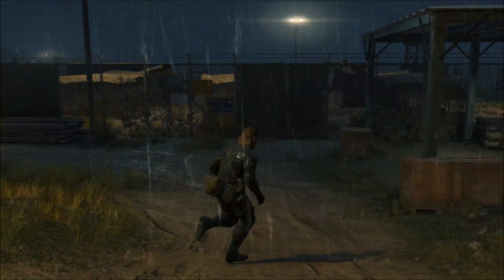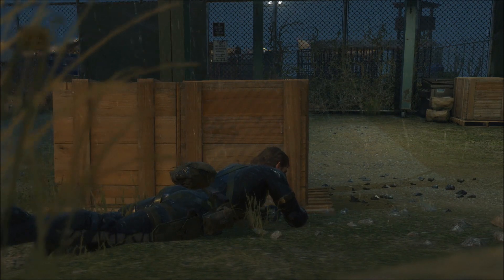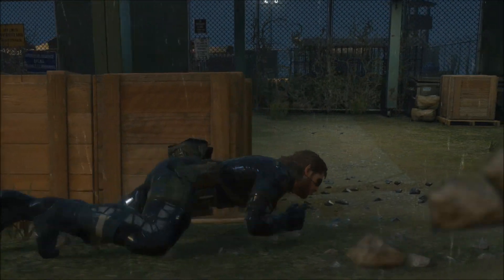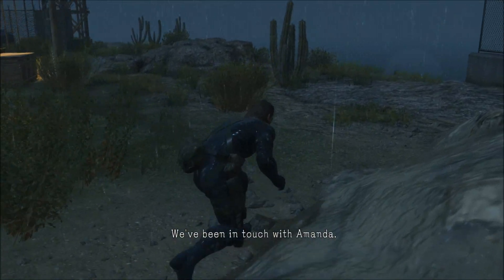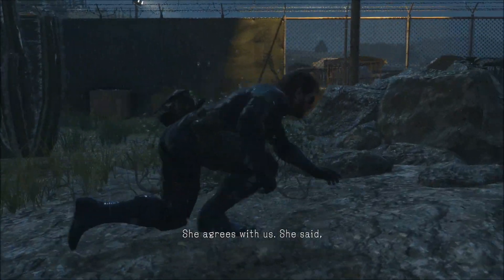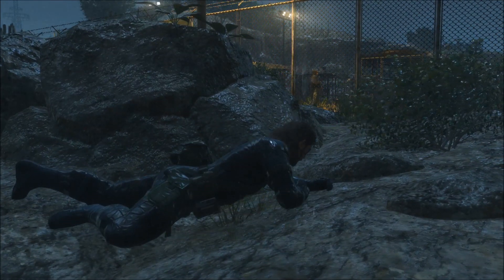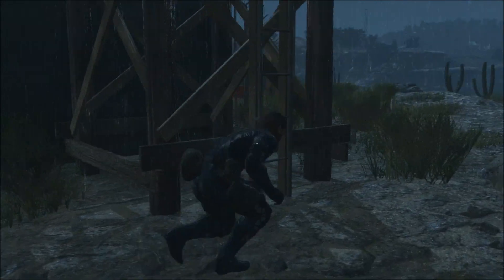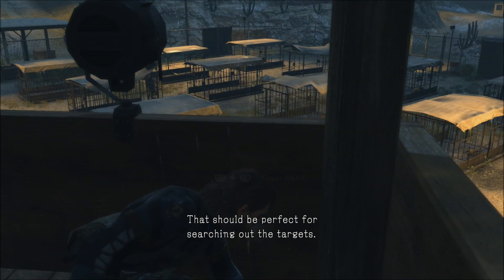That's the old prison area. The targets are there. Boss, we've been in touch with Amanda. We had her listen to Chico's call for help. She agrees with us. She said, 'I know my brother and I know when he's lying.' She also had a message for you: 'I'm ready for the worst.' You sounded a little too cheerful to me. That's a searchlight — that should be perfect for searching out the targets.